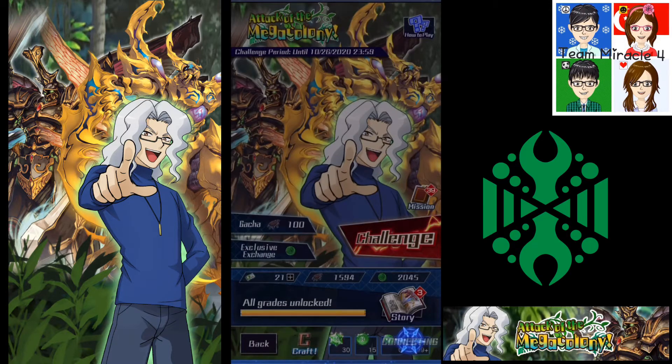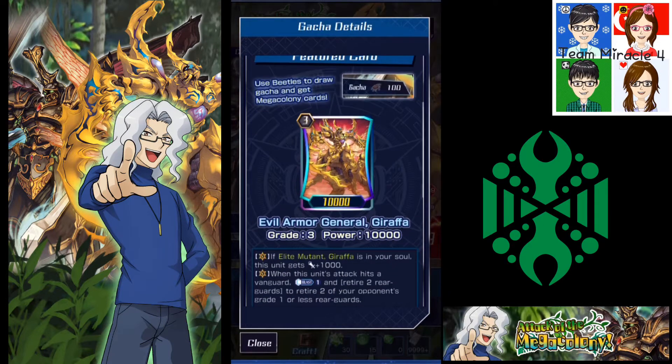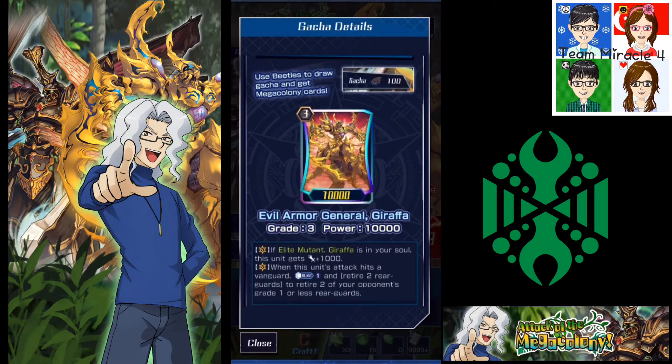Let's look at the cards included in this set. The main card is Evil Armor General Giraffe, the Grade 3 right-chain for Mega Colony. If Leap Mutant Giraffe, the Grade 2, is in your soul, he gets +1k. His second effect: when his attack hits a vanguard, Counterblast 1, retire two rear-guards, and retire two of your opponent's Grade 1 or less rear-guards. Mega Colony focuses on paralyzing the opponent's rear-guards.